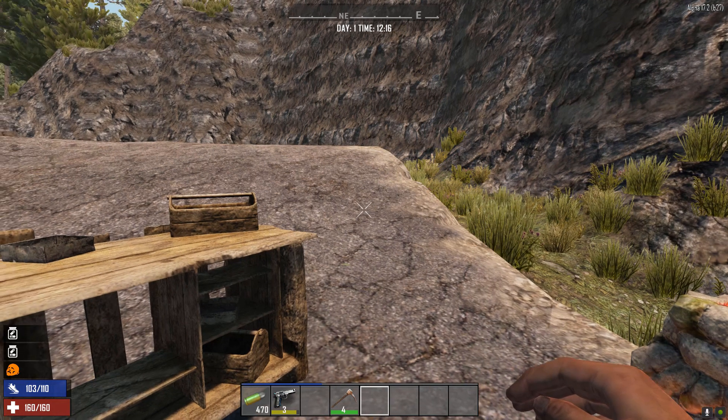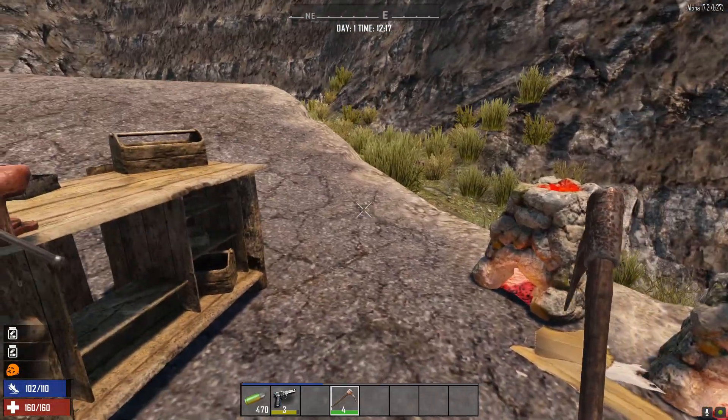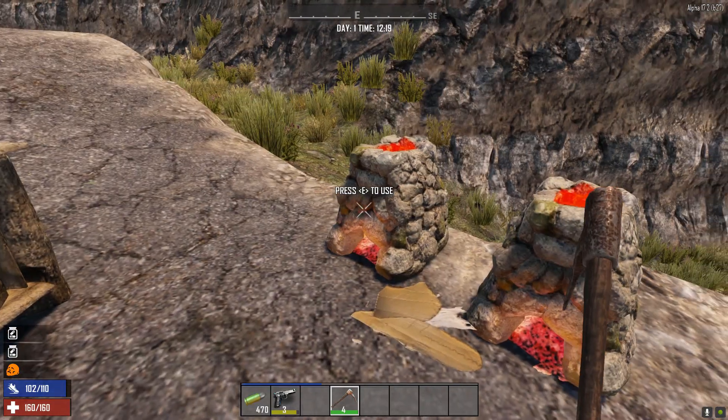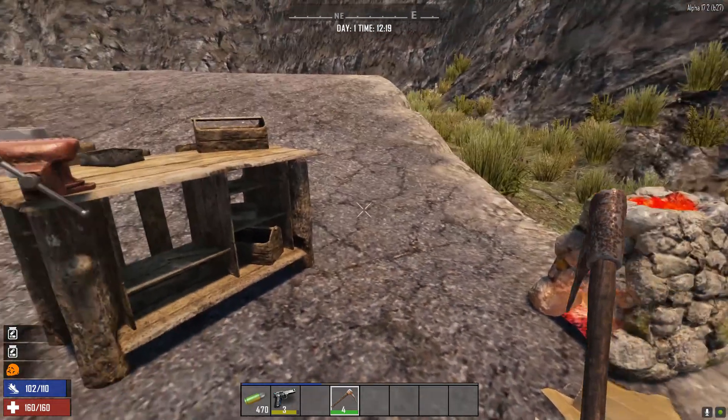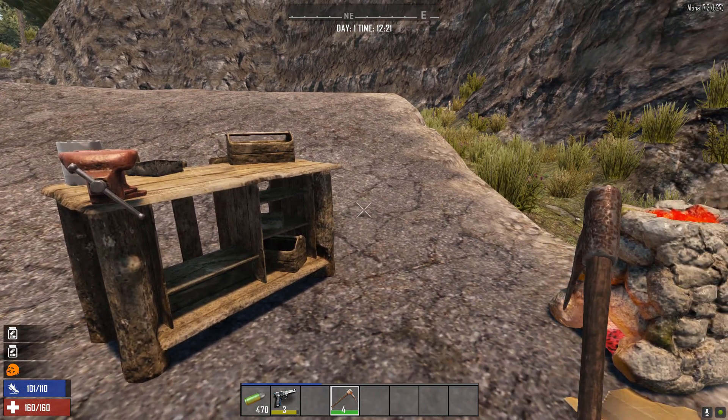Hi guys, it's Chaz, welcome back. In this episode we're looking at how to make every ammo type in 7 Days to Die. For this we're going to need the forge and the workbench. We assume that you've already created the forge. The workbench is part of the tutorial anyway, so let's dive straight in.